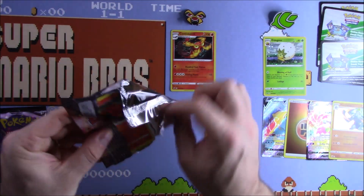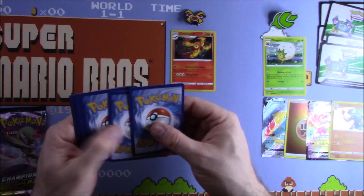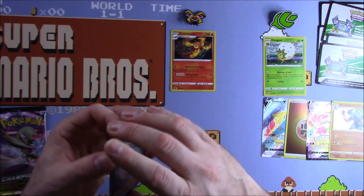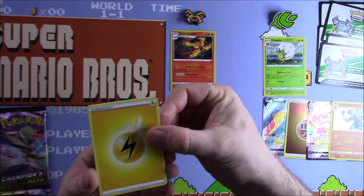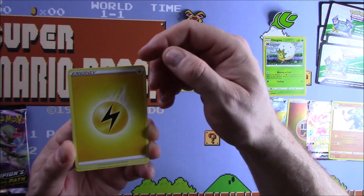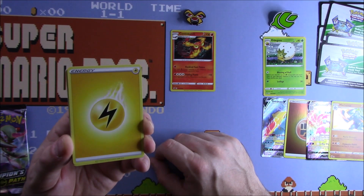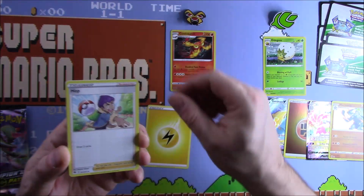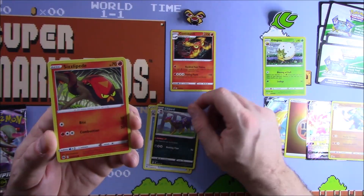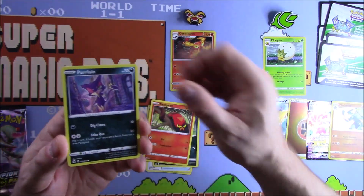Most people watching this will know the big hits in this set. There are two Charizards — that was announced only a couple of weeks ago and the whole world went mental. We're looking for the shiny Charizard and the VMAX Rainbow Rare. Hitting them in nine packets would be some sort of miracle, but you only need one packet.